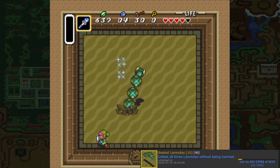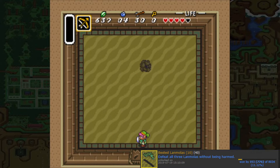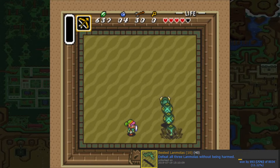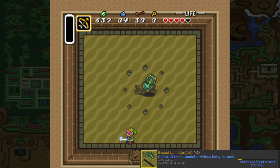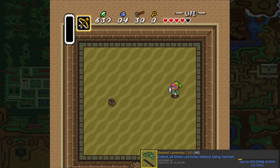Try to use the Ice Rod on Lanmolas. If you run out of magic you can switch to the bow and arrow, which is also the speedrun strategy. You can also try to hit it with your sword. With the bow and arrow, get into that negative space in between where each of the rocks go and get your damage in. Keep up a little more damage and you'll take him down.